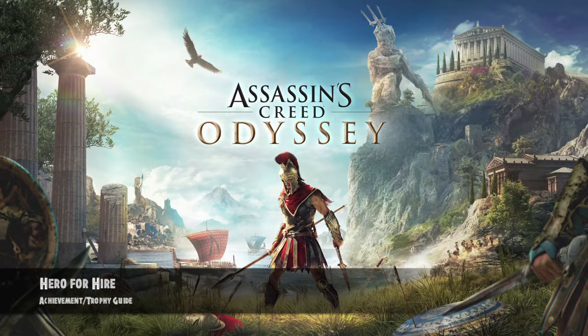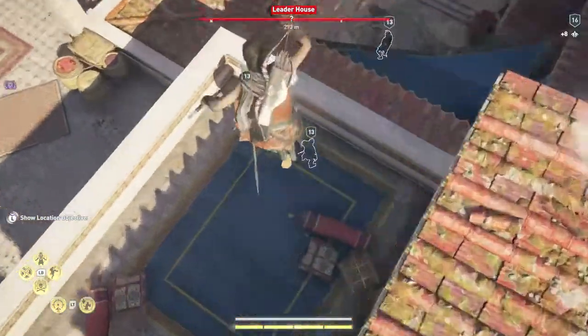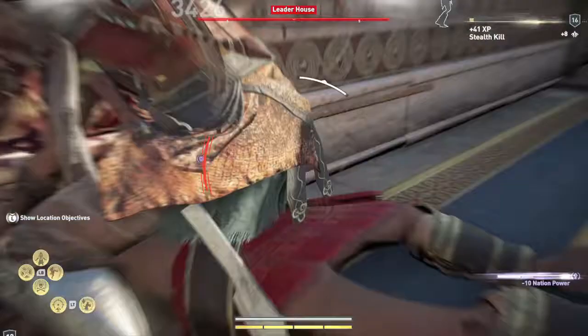Hey everybody, this is Aaron here from FitGamiac.com. Here we are today back in Assassin's Creed Odyssey, grabbing the Hero for Hire achievement. This is to win a conquest battle. This can be done anytime after Chapter 2, and before you can unlock the conquest battle, what you have to do is you have to weaken the nation's power.